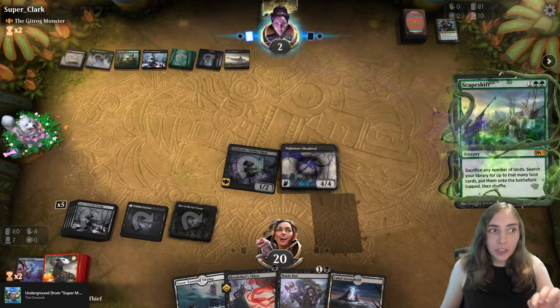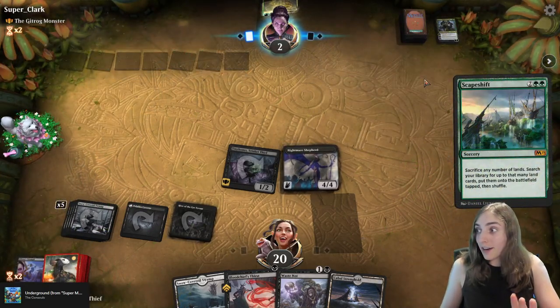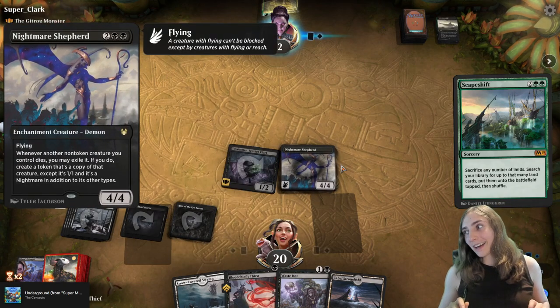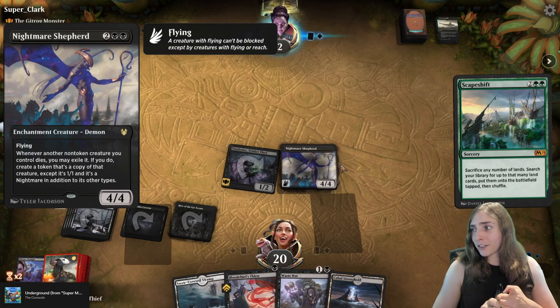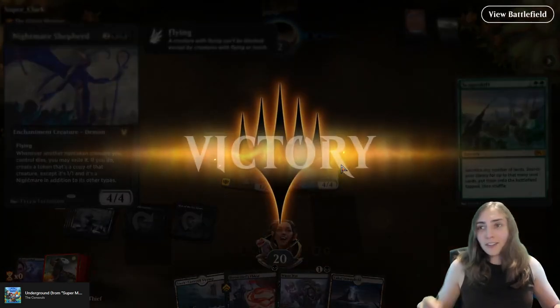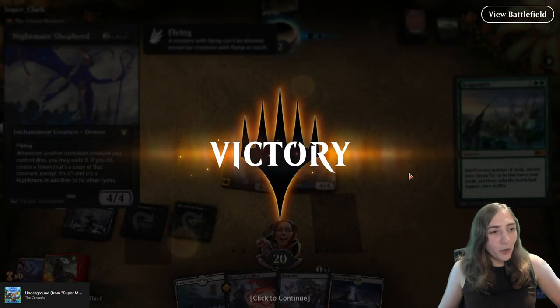You can make a lot of zombies, but do you know what those zombies don't have? Reach. Because Nightmare Shepherd is a 4/4 flyer. They could gain one life off the land, exile my graveyard — that doesn't do anything. They can get a bunch of zombies, but I don't think they can win. Let's go, Tiny Bones!